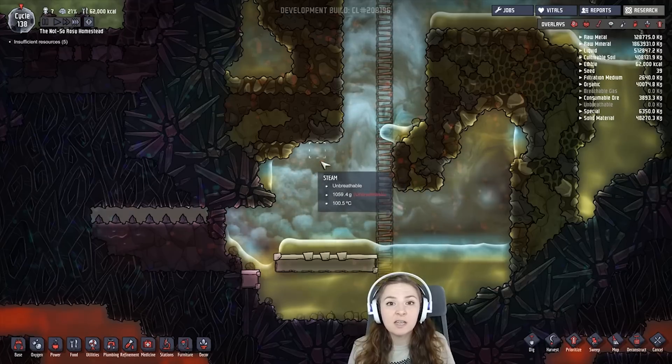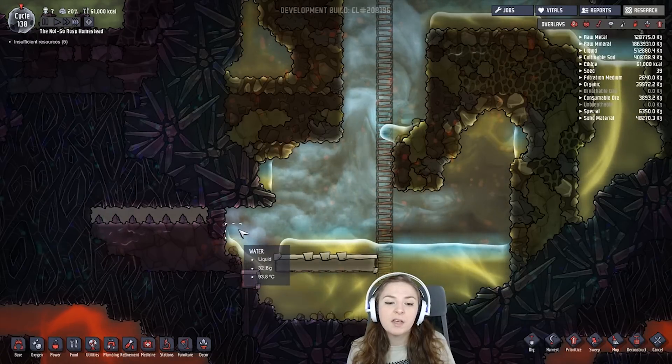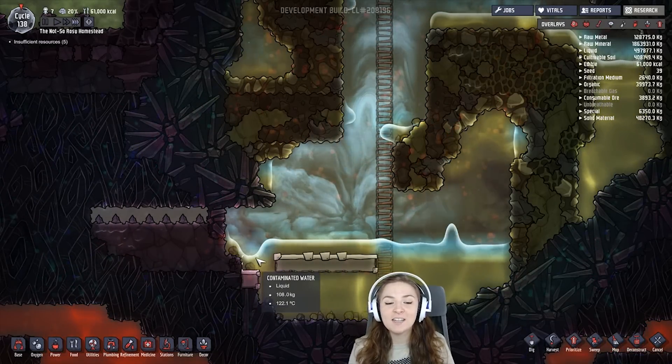Sometimes it condenses in here — it's essentially raining in here in some spots — and it will create a layer where it can't create steam.